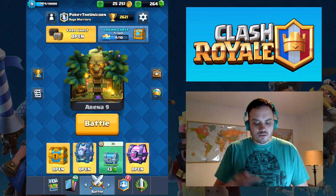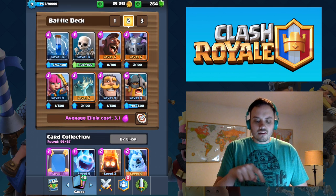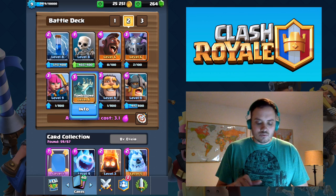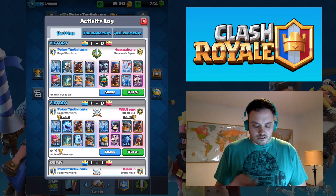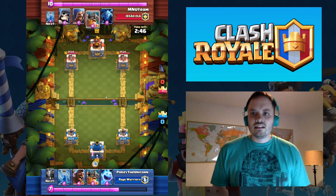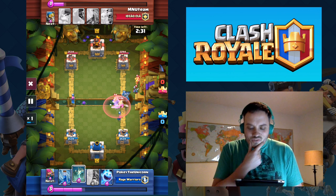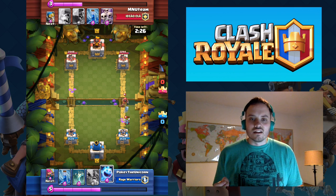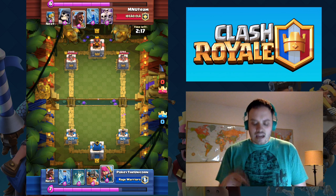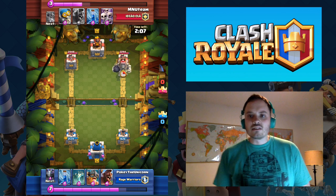Let me show you this deck in action. Normally it uses Ice Spirit and Ice Golem, but I'm using Skeletons and Knights because these are available in the lower arenas, so you can use these two to distract along with the Tombstone. It's a 9 versus 9 match. I used the Hog on defense here to kite it away. Since the Hog doesn't actually kill the Barbarians, I also have to put a distracting troop like the Ice Golem there — it slows him down and gets chip damage from the tower.